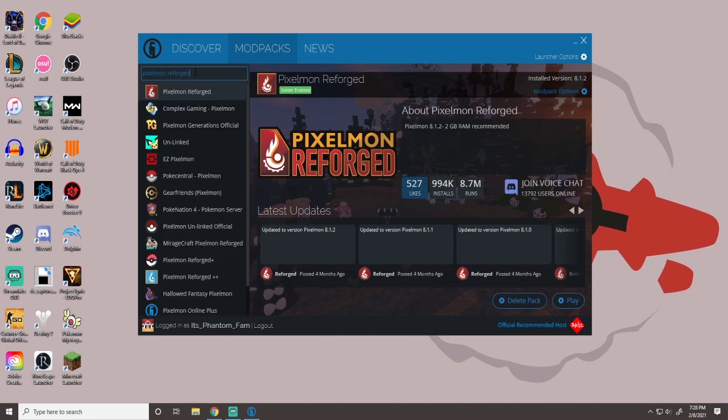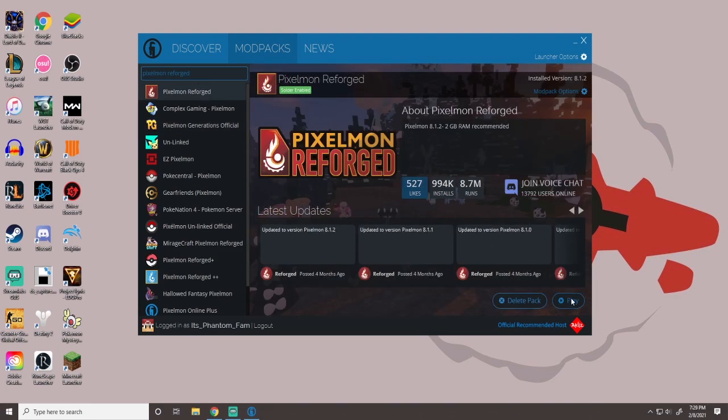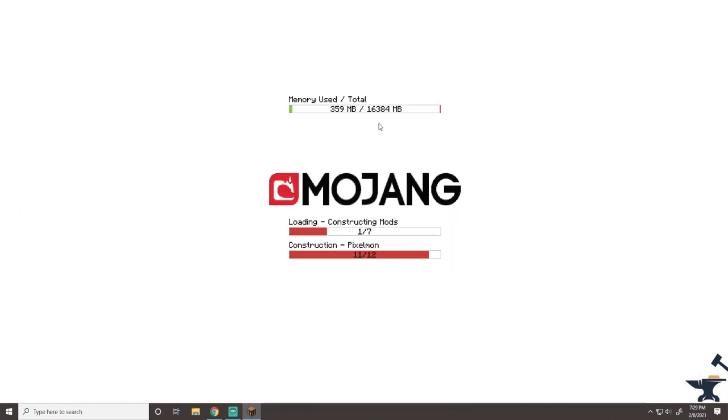Pixelmon Reforged is the one that most people play. There are other Pixelmon mod packs you can download like Pixelmon Generations — that's a popular one as well. A lot of these others are mostly server-specific mod packs. But what you're looking for is Pixelmon Reforged. This will say Download instead of Play. You'll click that, download Pixelmon, and then once it's downloaded you just click Play and this screen will pop up allowing you to play Pixelmon.